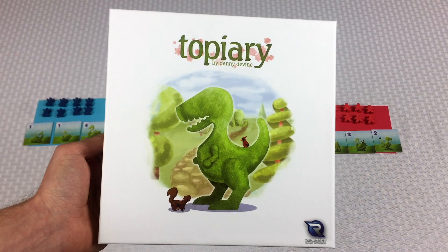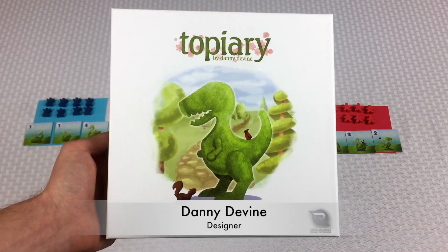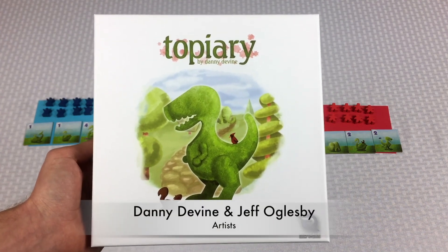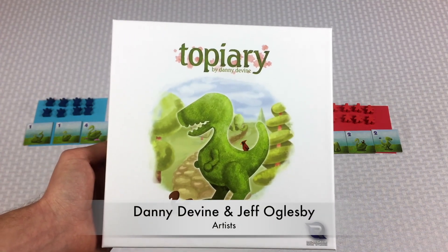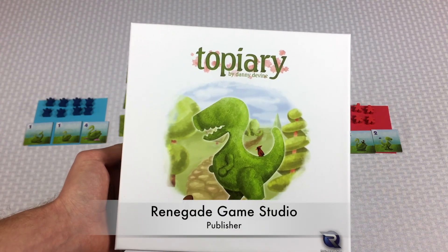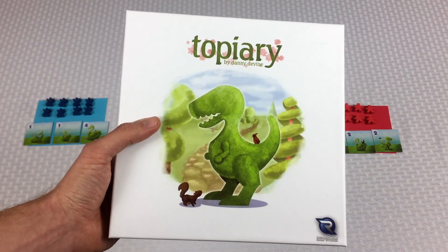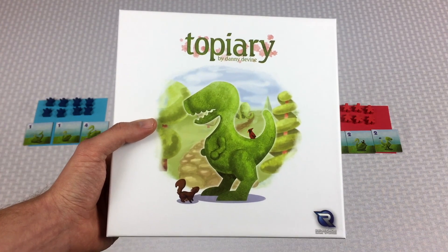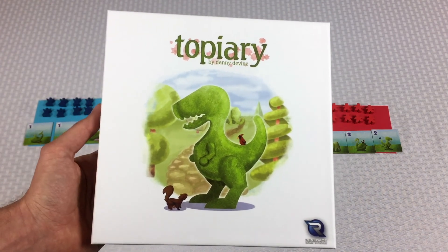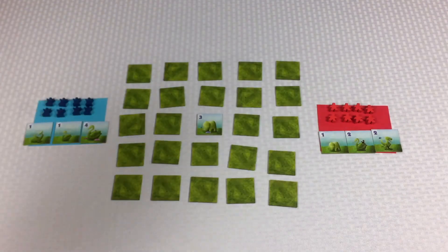Hey everybody, Tom here, and today I want to teach you how to play Topiary — mostly I just want to play. Topiary is a really neat, small, quick-playing, strategic game — a spatial awareness kind of game about looking at these cool, uniquely-shaped topiary bush hedge things. That's what we're going to be playing today.